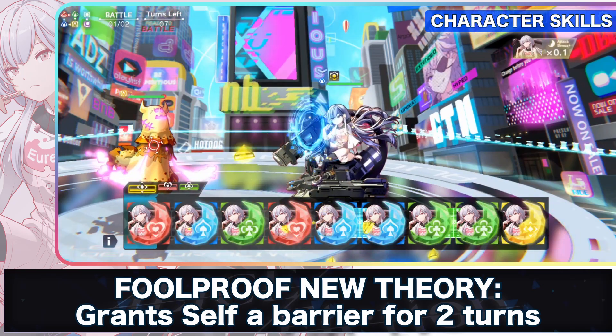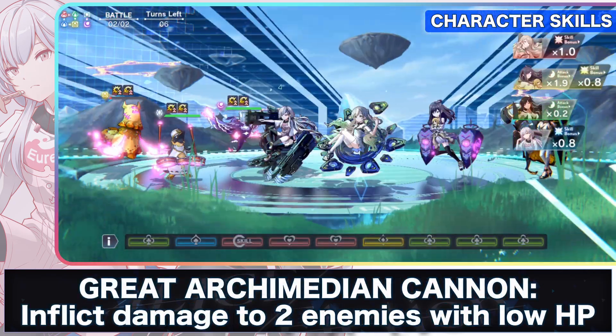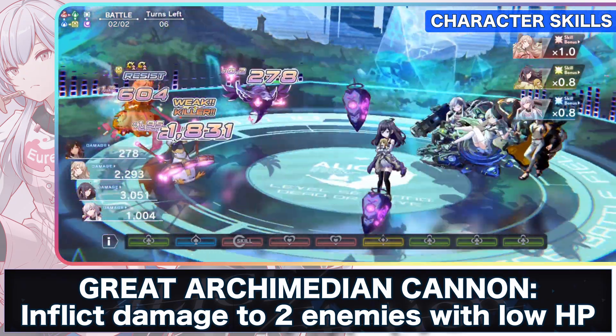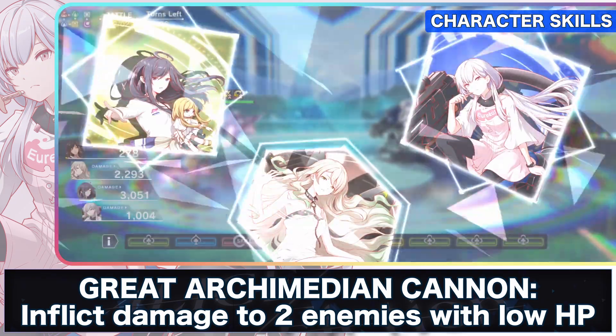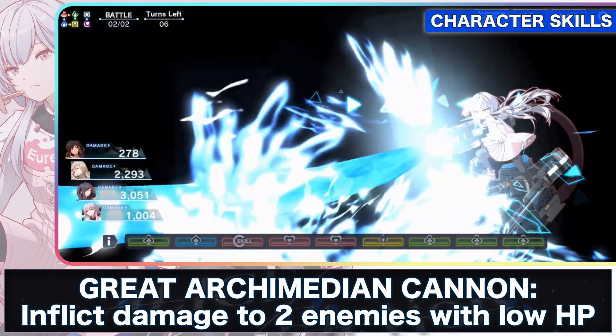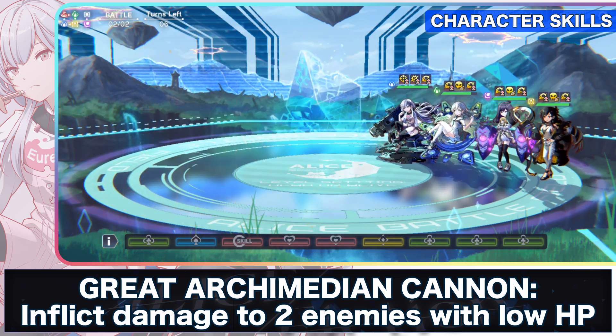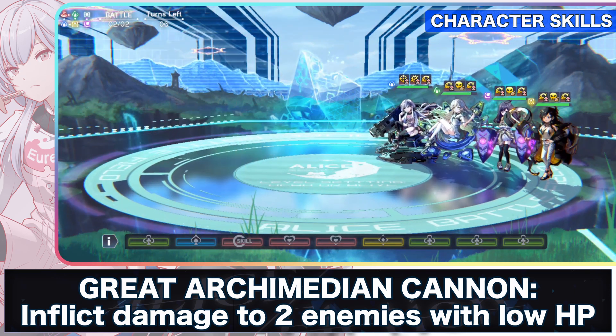The barrier is very useful as she can survive in a fight much longer due to it blocking a lot of damage. Her crash kill, The Great Archimedean Cannon, is where she does a lot of damage to enemies. This is a great crowd control skill as it targets two enemies for low HP, which is great at cleaning out more enemies in a stage. Try to match more of her panels for even greater damage to the two enemies.